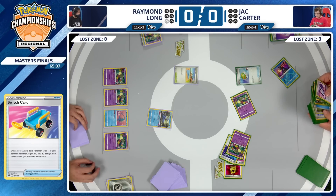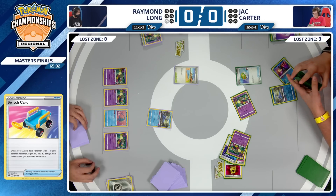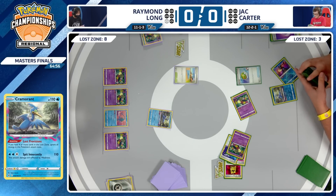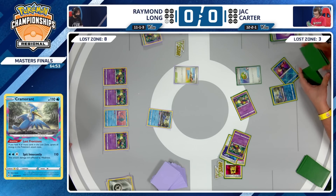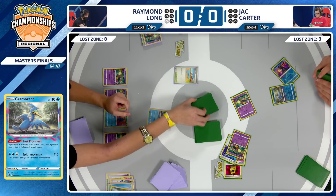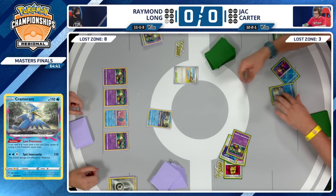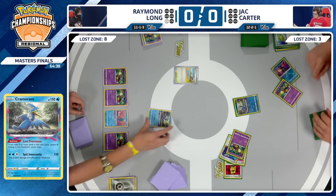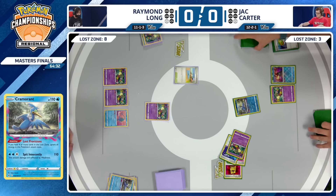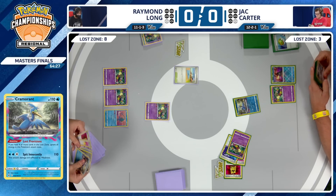110 is the amount of HP — also the amount of damage you're able to use with Spit Innocently. I fully expect to see Cramorant coming down now. We're going to have some Cram-on-Cram action. We see it very often in this mirror match. Cramorant joining the field for Jack Carter. Raymond's lack of aggression in those early turns has allowed Jack to stay in this game. If Raymond had attacked with Cramorant on turn two, it would have put Jack on so much more of a clock.